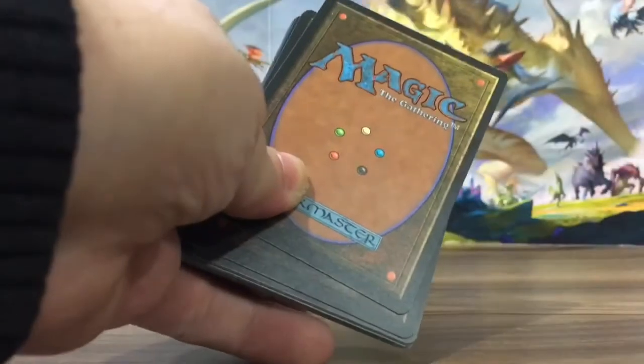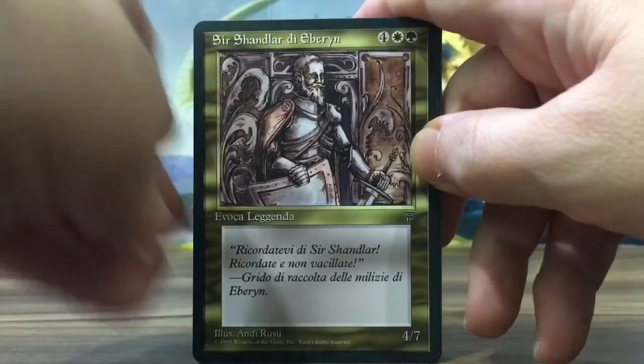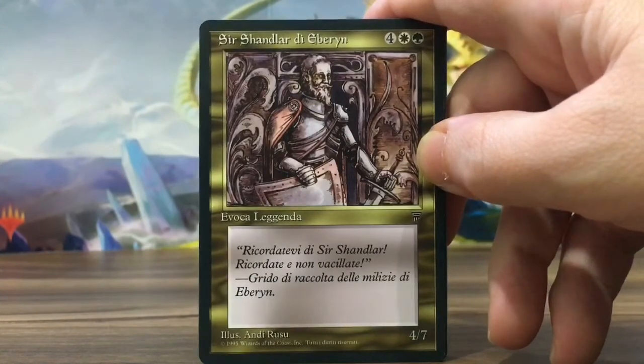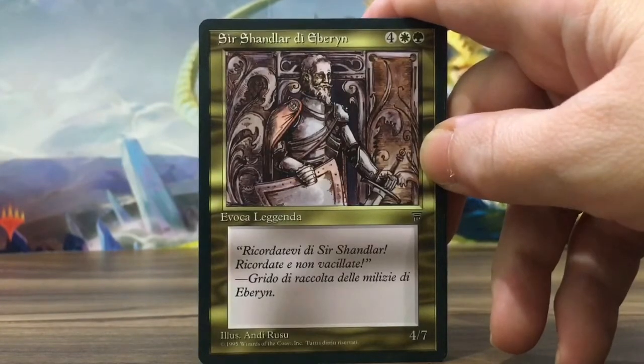Here are the cards. He opened it for me, it's okay. I'm just gonna comment on the cards. I got Sir Chandler of Aberyn, and it's a legend, multicolored.